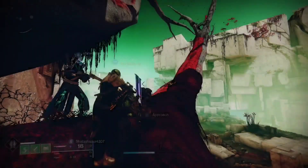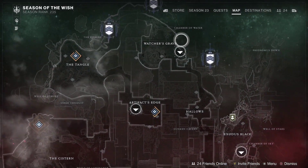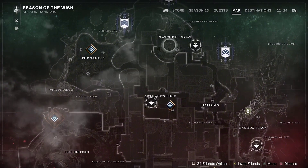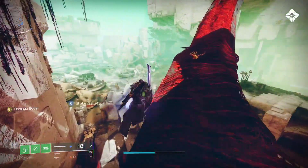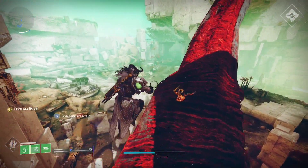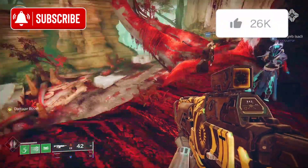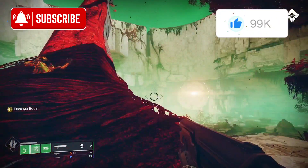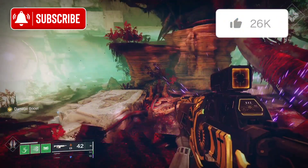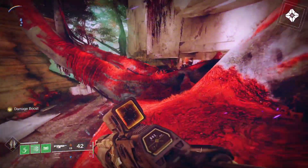That is pretty much the location — Xur is here again on Nessus at Watcher's Grave, up in the tree. For those who don't know, when you spawn over in that area, just come over to the tree and you'll find him there. That's his location for the week. This is R32 Epiphany — I'll catch you in the next one. Guardians, stay safe.